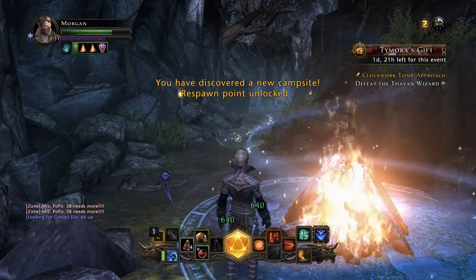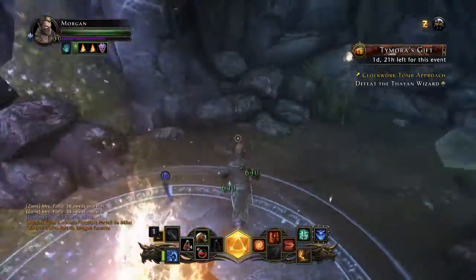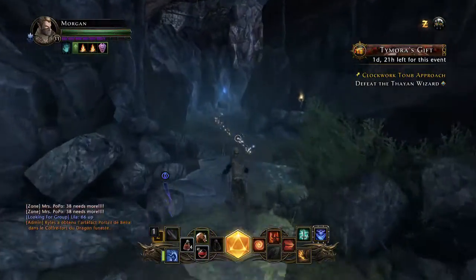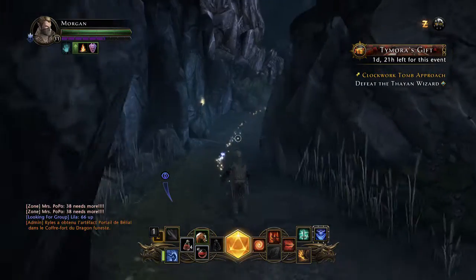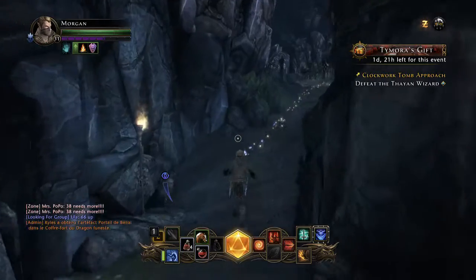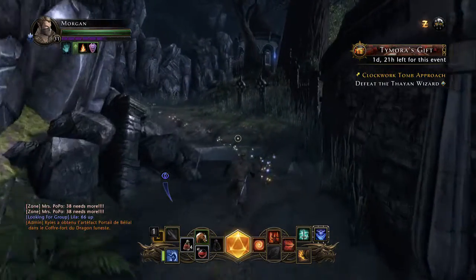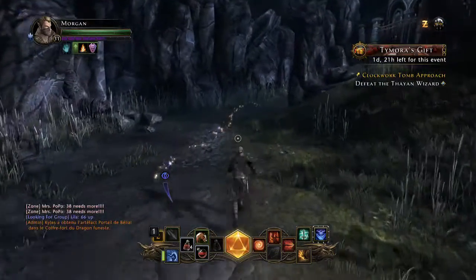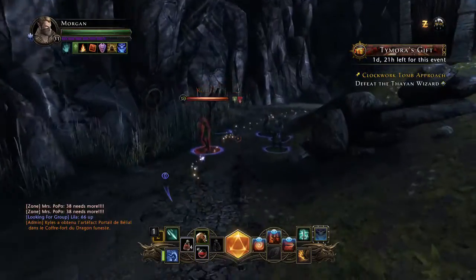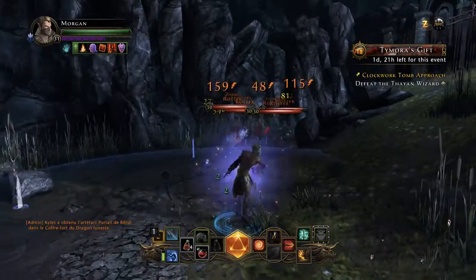So let's enter the Clockwork Tomb. Got a new respawn point unlocked here, that's good. Got max health now. I don't have my companion — this might be tricky. But we got to defeat the Thion Wizard. That sounds fun.